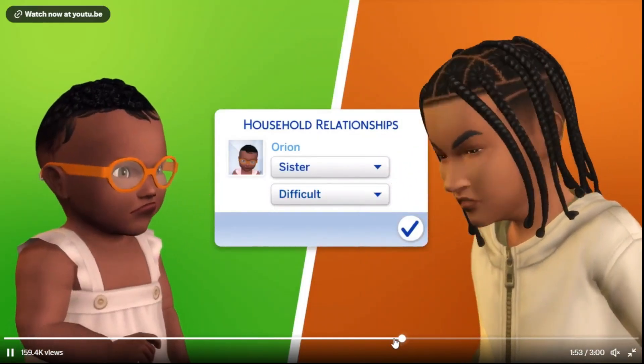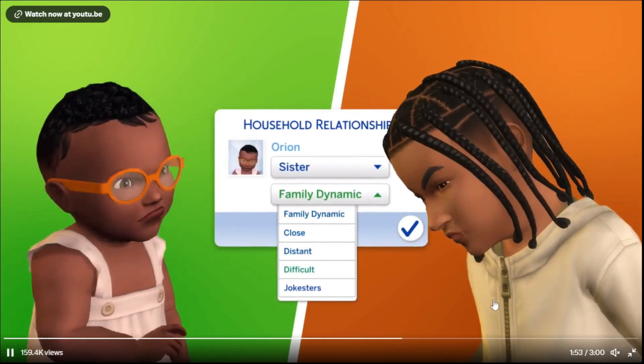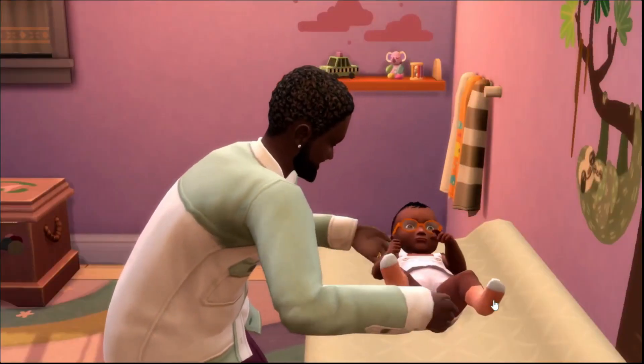This has been confirmed — you can click 'brother' or 'sister' and there is a family dynamic feature. You can choose close, distant, difficult, or jokesters — I think that's super sweet. I don't know if it's something we have to set up in Create-a-Sim ourselves, or if it develops over time with storylines and sentiments. I hope it develops organically, but just keep your expectations reasonable so we don't get disappointed.